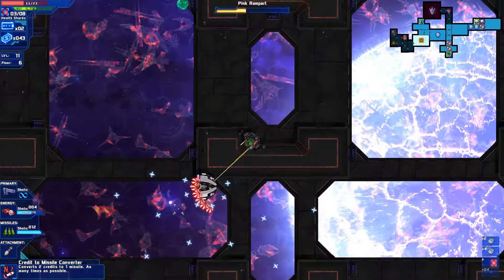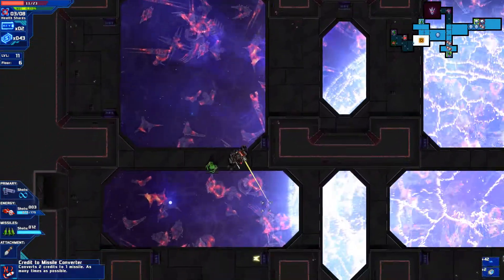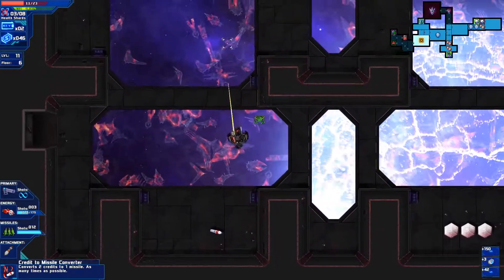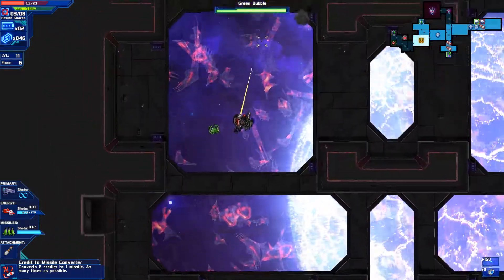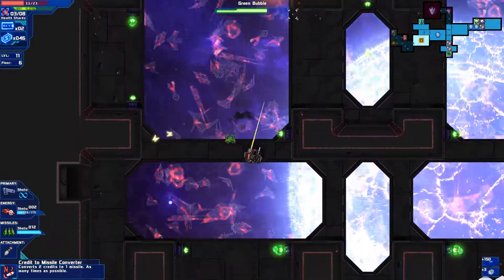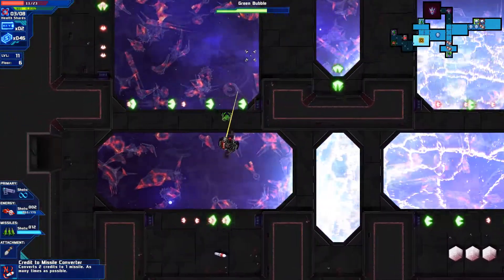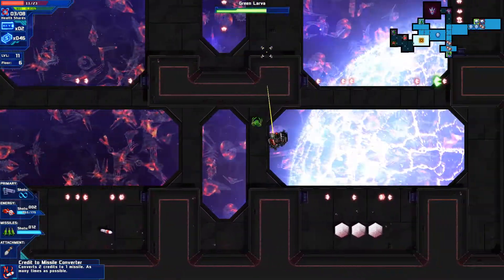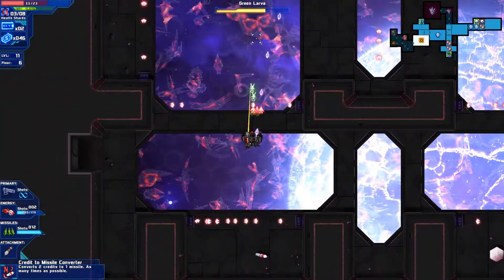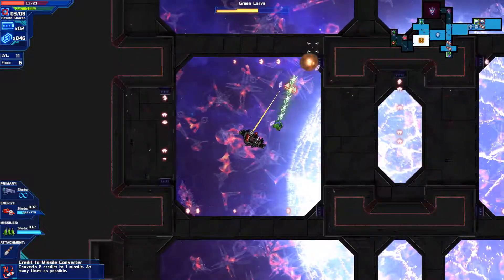This enemy I was referring to - the pink ramparts - that's the one that chased me around and caused a lot of issues. I'm probably going to be using missiles to deal with this green bubble. The bubbles hatch into those larvae and that's where things get problematic, especially in rooms like these where all the projectiles can be sent flying all throughout these pipes or whatever they're called.